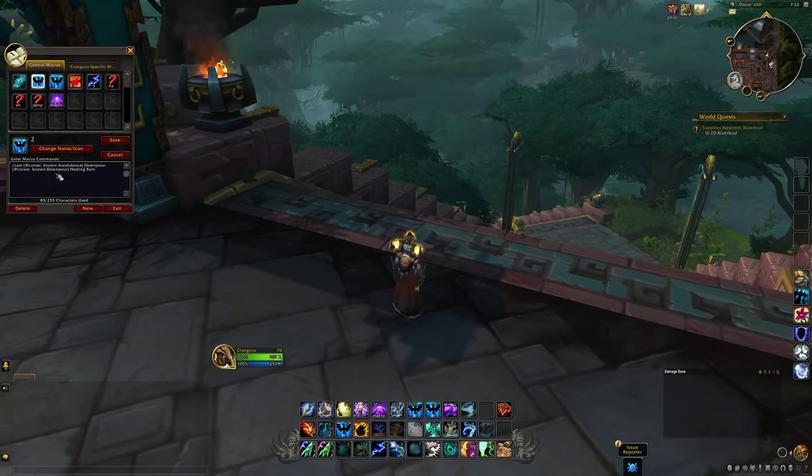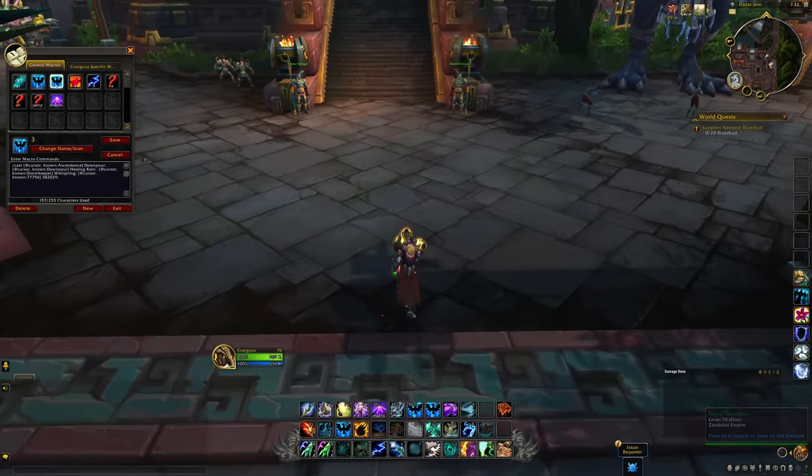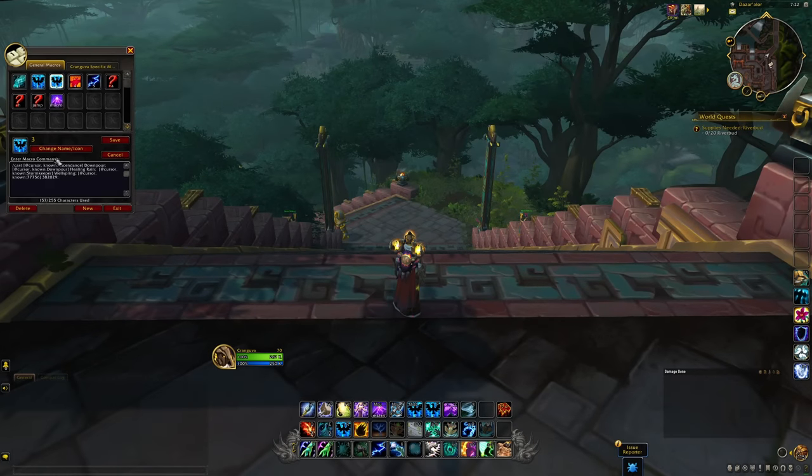It's working with the new set of macro commands — the known command. You can go as deep as you want with this set of commands, even something confusing that makes absolutely no sense as a set of talents — like if you know Ascendance you cast Downpour, if you know Downpour you cast Healing Rain, if you know Stormkeeper you cast Wellspring, and so on.